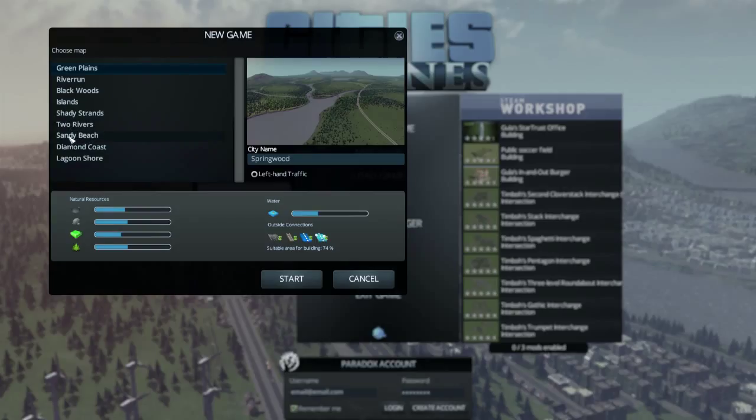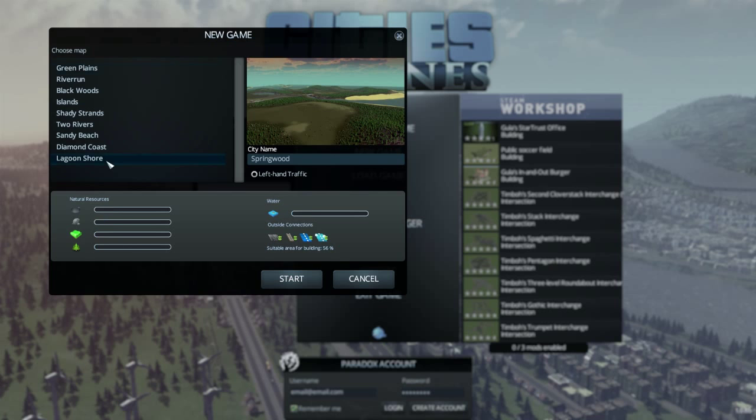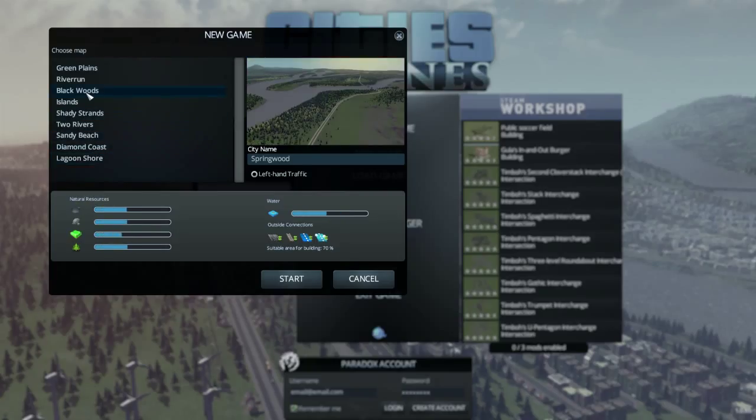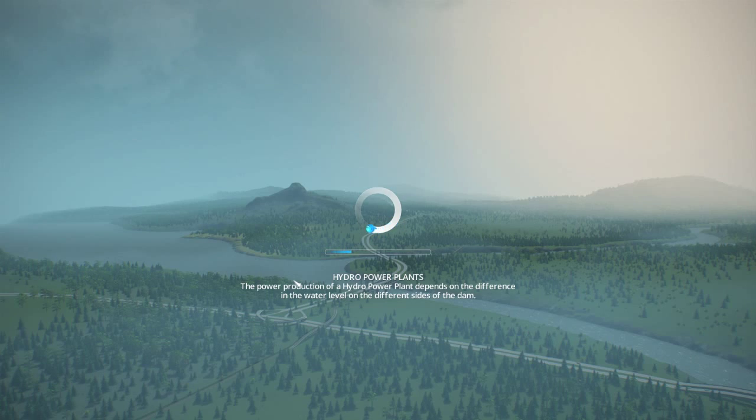Sandy Beach — do we want Sandy Beach? I'm just going to move my mouse without looking. And this one — Lagoon Sherb. We got oil resources are low. I don't want low oil resources. We're going to use Blackwood. That looks good. I went back from my original plan and just chose that.